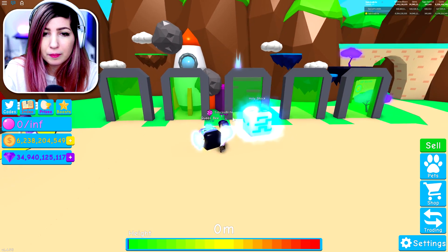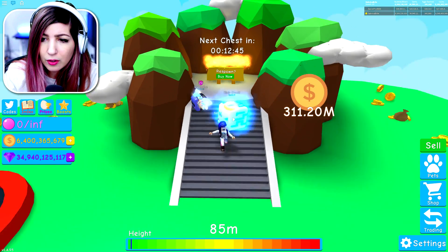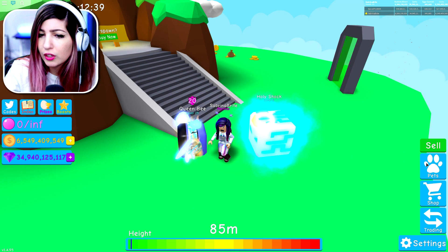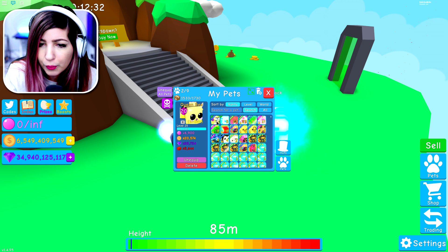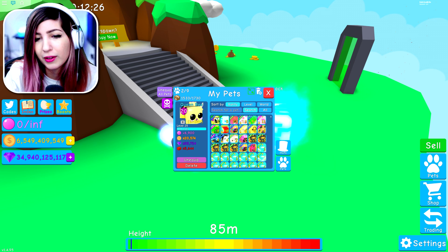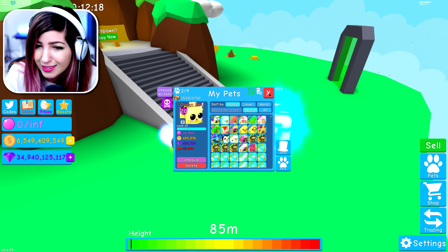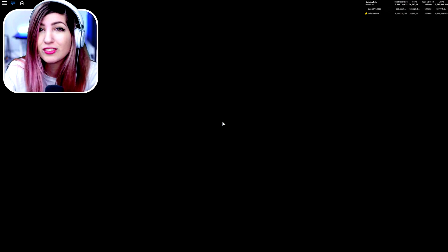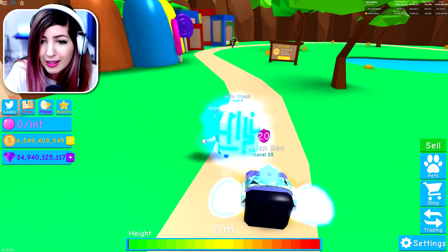Yeah, I got some comments giving me a tip saying I should enchant them all the way up first, then level it up. I don't know — we gotta get to the bottom of this. What's actually better? Like, does the level of the pet stay the same? Basically all I'm asking is: if I were to have enchanted this all the way up to a 20, and then level it up to a 25, would it still be a 5,644? Would it still be the exact same number? Let me know in the comments, because if that's true, then definitely level it up last and enchant it first, if it's true that it's cheaper. I've got some testing out and some things to figure out.